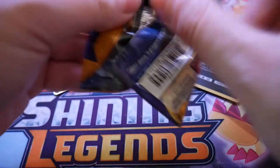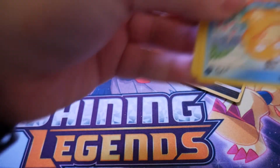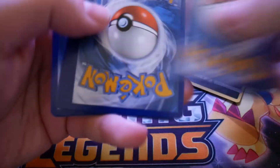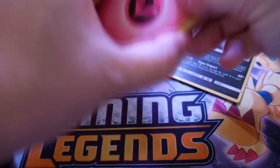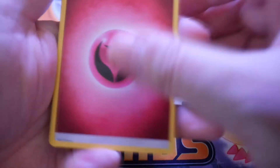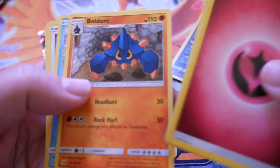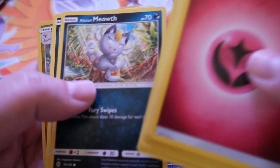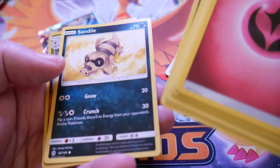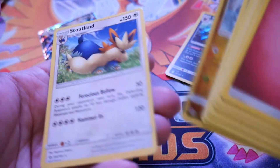Tauros GX and a Sharpedo. Fighting Energy or Fairy, Alolan Persian, Switch, Bulldozer, Psyduck, Eevee, Pikipek, Alolan Meowth, Sandile, Dragonair Reverse, and a Stoutland.